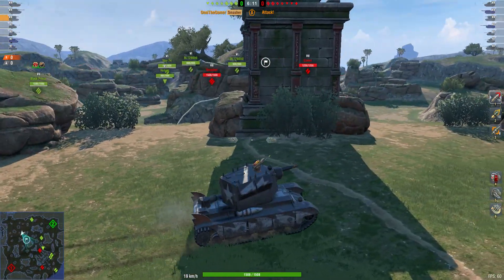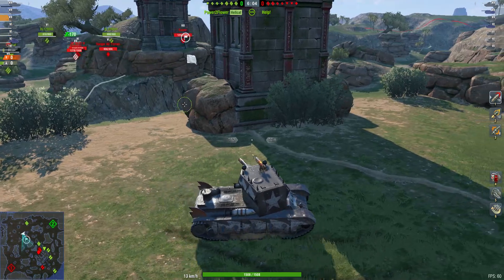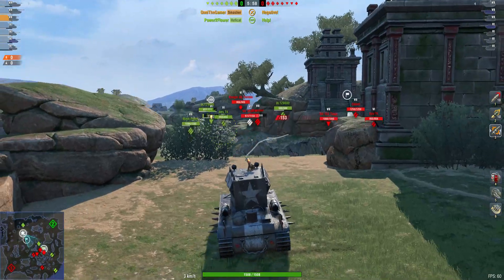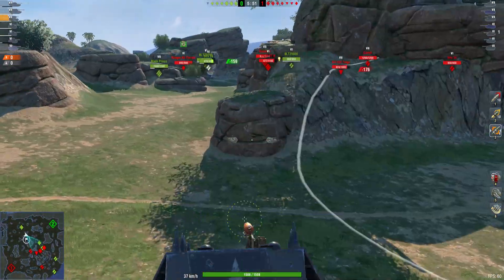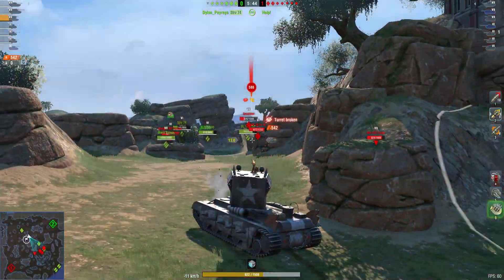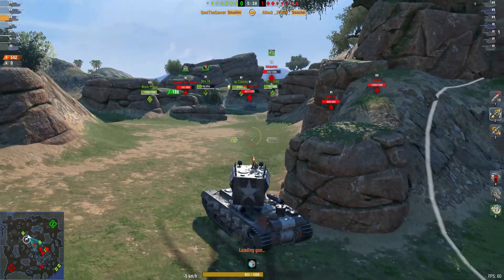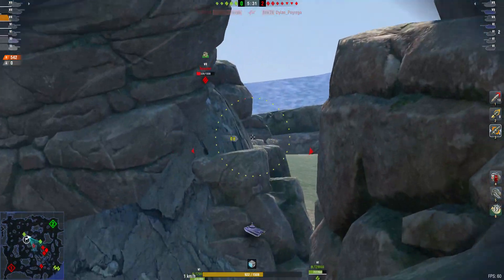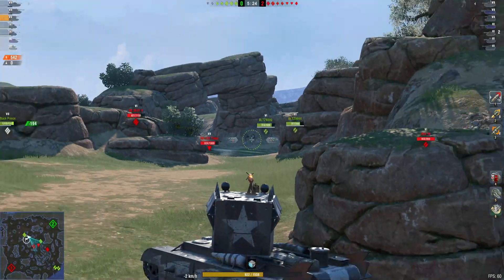The question is always where are the enemy hiding. The enemy team have all gone to the left — sort of 50/50, you can never predict if a team will go left or right. The Smasher has an incredible gun and is OP in many ways. Two down already.